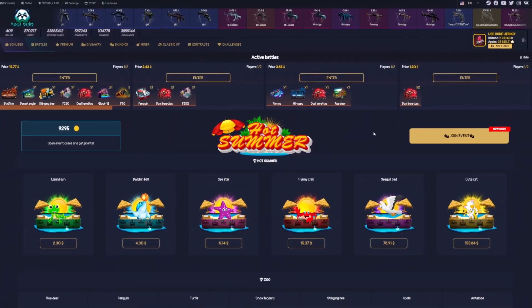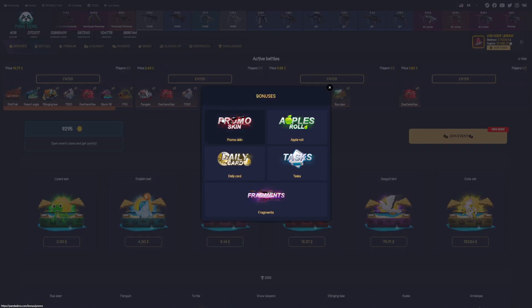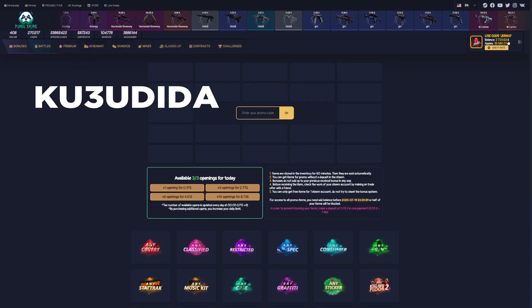Hello guys, welcome! Today we are on Panda Skins and we have a $2700 balance. Before we start the video, don't forget to click the link in the description, then click 'Go Bonus', click 'Promo Skin', and use this code, guys. Let's start the video.